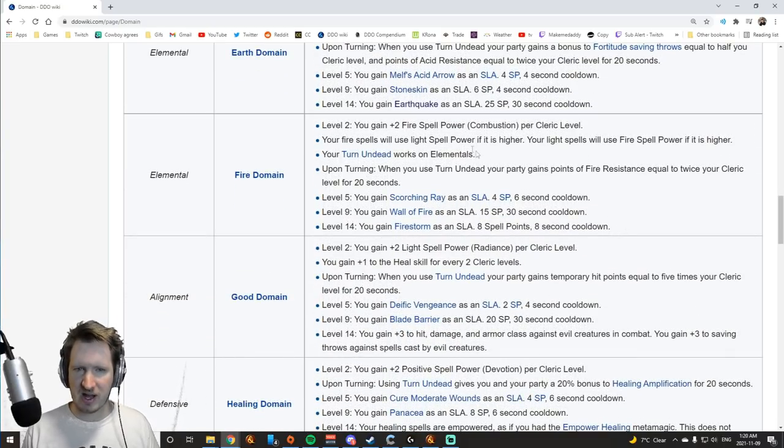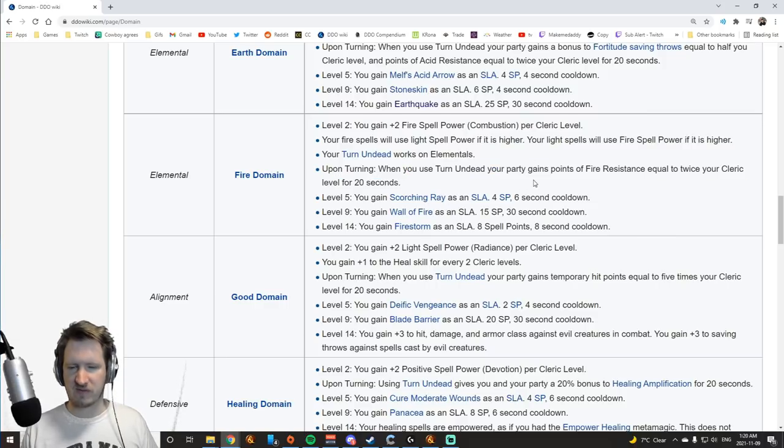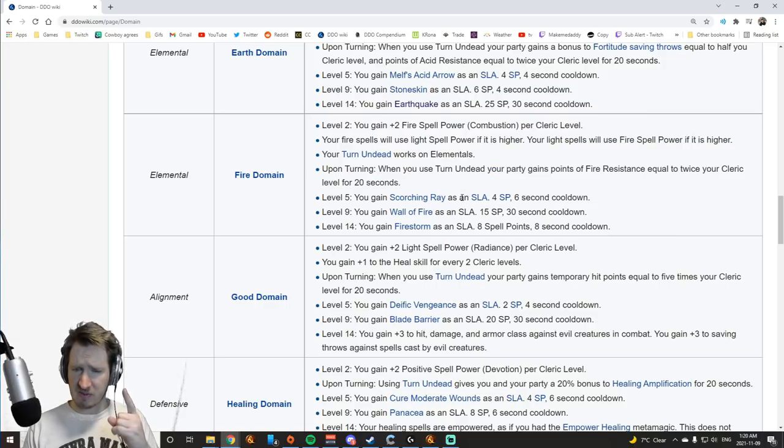Fire Domain is a completely different story. It gives you fire spell power, and when you turn undead you get fire resistance. More importantly: Scorching Ray spell-like ability for tons of damage, Wall of Fire for tons of damage, and Firestorm — the second highest fire damage spell in the whole game. Fire Domain is very, very good for cleric damage, and is a very high tier caster domain if you want to pick a caster domain.